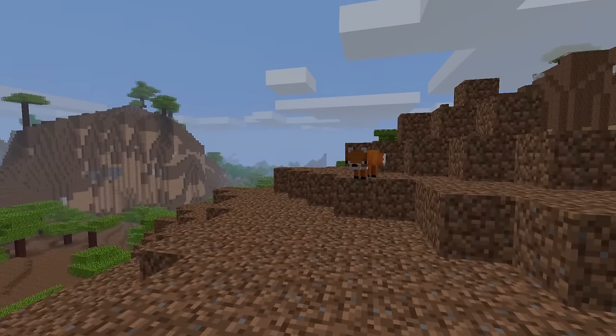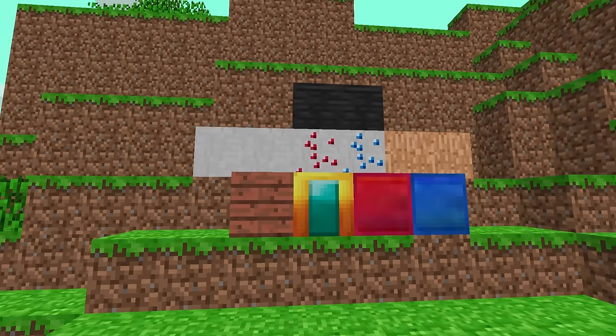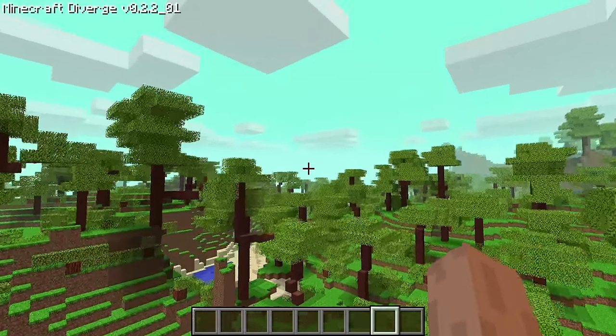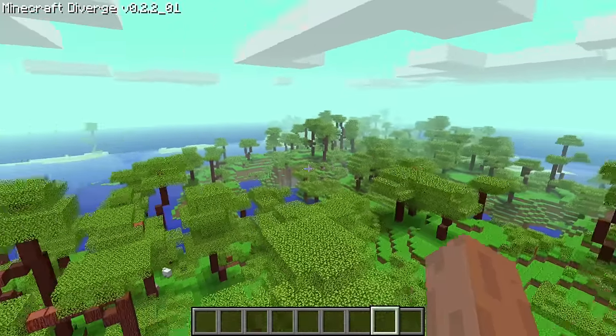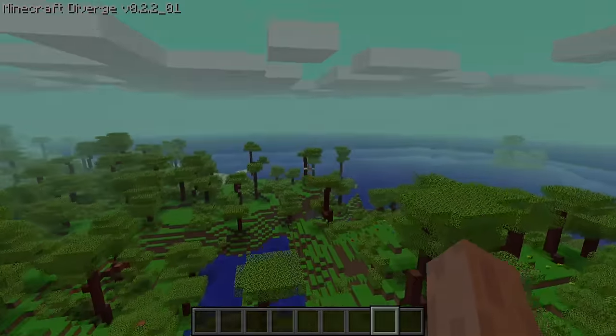Minecraft Diverge adds a few fun challenges and late game goals which are few and far between in vanilla Minecraft alpha. Some new mobs, six new biomes, and tons more little things, like extra blocks and features and creative mode. Let's go through some of the major features of Minecraft Diverge, talk about why it's so great and how it fits into the broader scheme of the old Minecraft modding community.